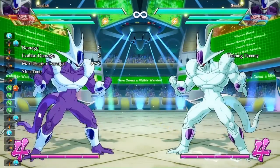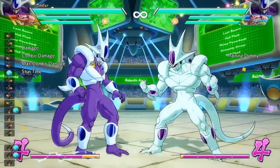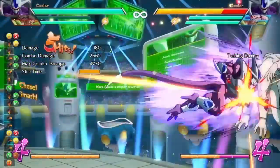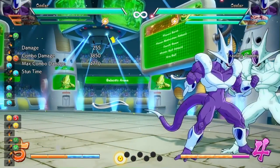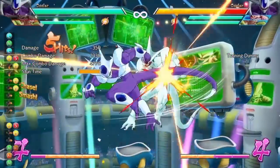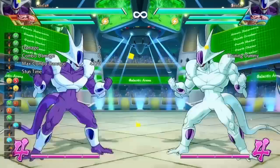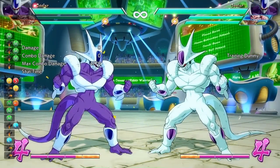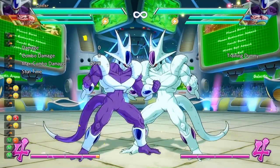Even though Cooler doesn't have a low hit in down light, he still has a low mix-up — it's just slower. You can do this setup: empty air to action to a down medium, and you can probably catch your opponent off guard. You can even do this setup with his forward heavy as well — his forward heavy is a little bit quicker, but you don't get as much damage in the combo as you get with a down medium. You can also get a true block string setup if you don't air dash at all and just drop to the floor and do a down medium. That's probably the best setup out of the three.